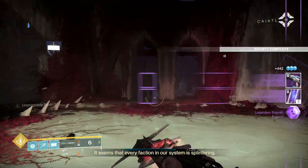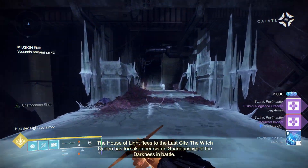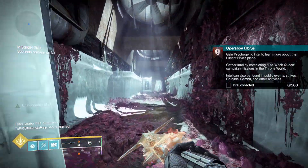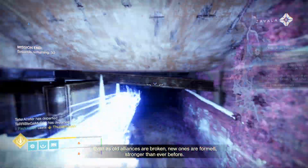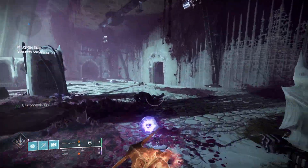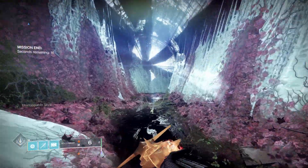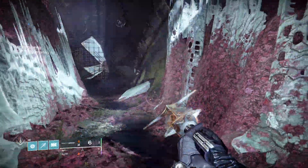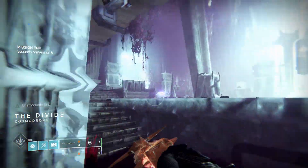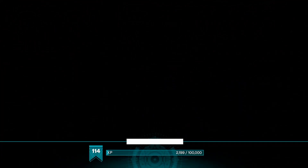It seems that every faction in our system is splintering. The House of Light flees to the Lost City. The Witch Queen has forsaken her sister. Guardians wield the darkness in battle. Even as old alliances are broken, new ones are formed, stronger than ever before. All right, let's go. Thank you.